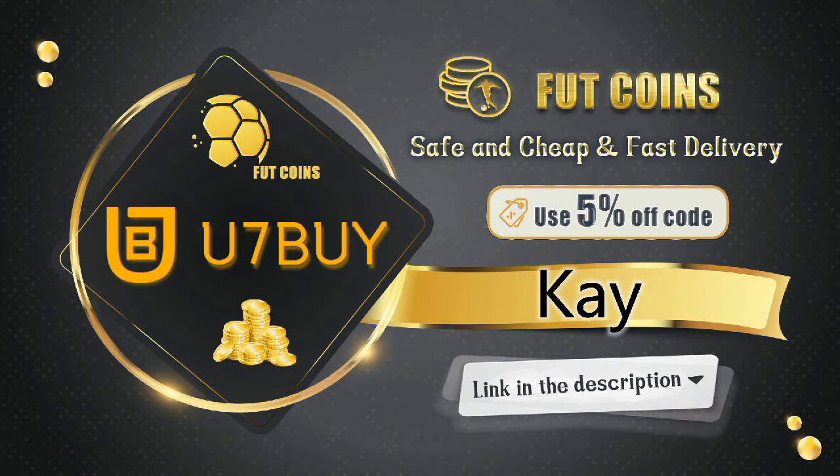If you're looking to buy some FIFA 21 Ultimate Team coins, look no further — U7buy has the cheapest coins out there. The transactions are safe and you'll receive your coins within a blink of an eye. Use code K for a five percent discount; the link is in the description.